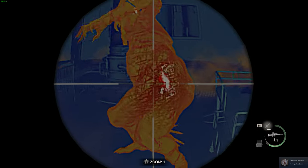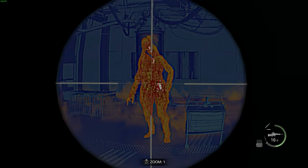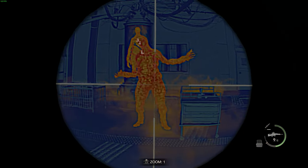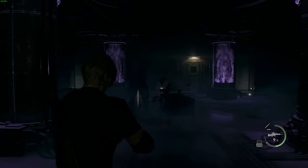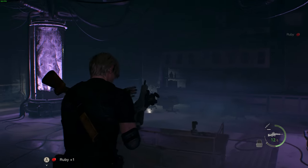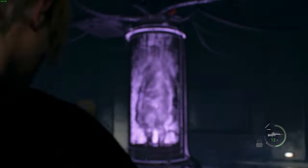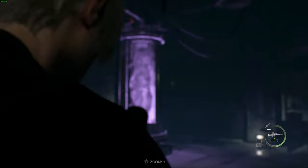Then all you've got to do is take out that last parasite to kill the enemy. They are a pain, so just be sure you've got some distance on them before taking accurate shots, and then the enemy will die. As long as you've lined up two parasites and shot them with one bullet, you don't need to worry about it — the achievement pops and you are all good.